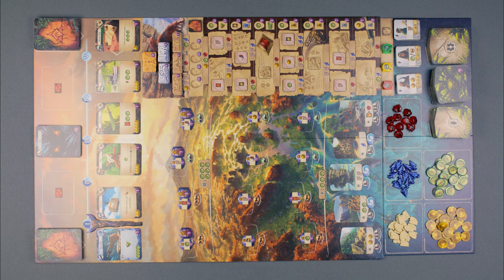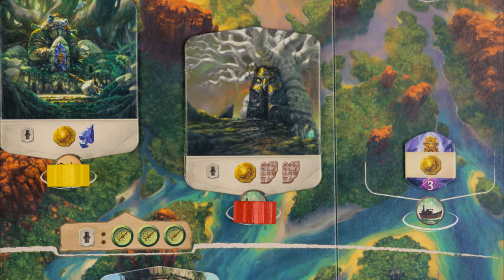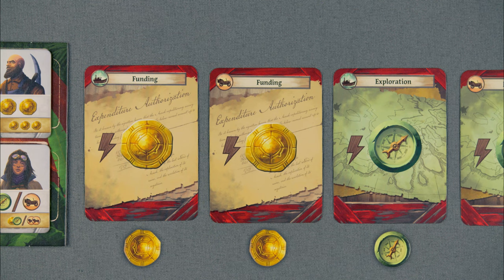Gameplay! On your turn you must perform one of the following main actions: dig at a site, discover a new site, overcome a guardian, buy a card, play a card, research, or pass. In addition, you may perform one or more free actions.